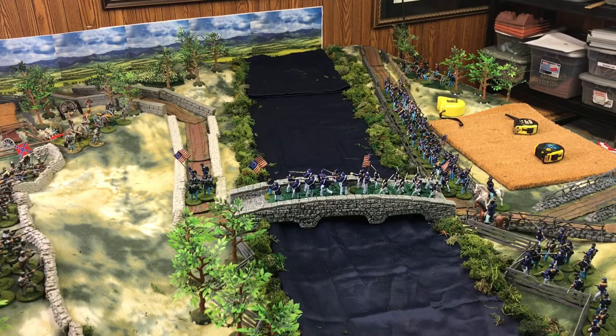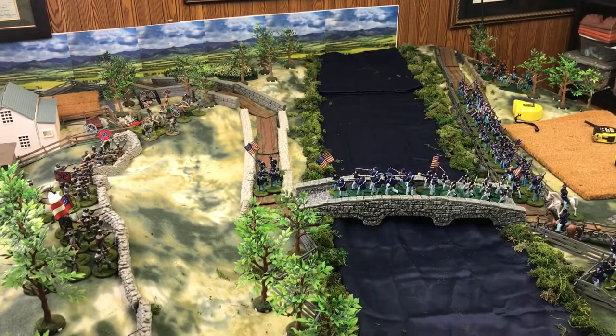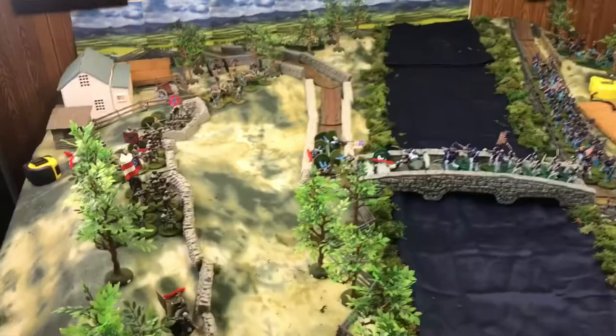Initiative rolls were done and the Union moved first. We have more Union on the bridge and a unit that has advanced another 18 inches in column. You can shake out into line or change formation — these rules allow line to column or column to line as a free action either before or after you move. The Confederates aren't going to move, but I'll review their positions and remove that morale marker.